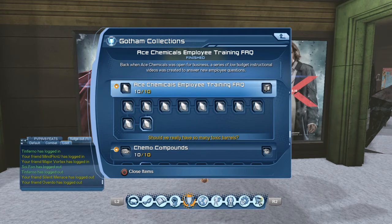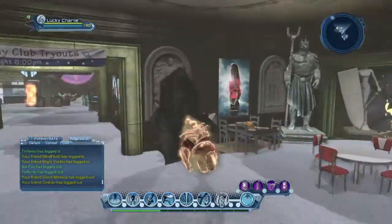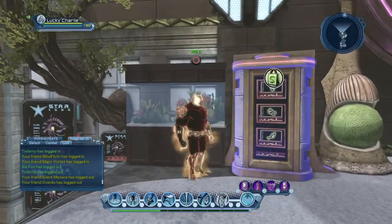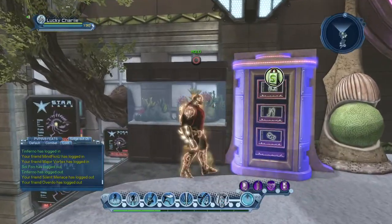That is the full Ace Chemicals Employee Training Manual collection for the R&D machine. It's just like the soda machine, but once you complete the collections you can place it in your base. It looks the same except the writing will be in red instead of showing the face mask, and it'll show you R&D stuff instead of sodas.